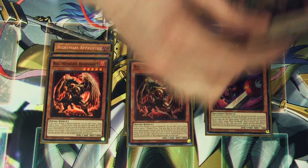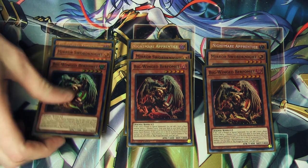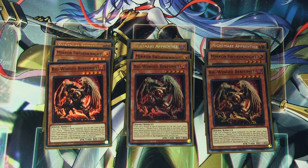We got three copies of Big Wing Burfomet. Burfomet on summon is able to add a level 4 beast monster and/or Chimera Fusion from the deck to your hand. The other benefit is that when it's sent to the graveyard as material for a fusion summon, you can target an Illusion monster in your graveyard and special summon it. So it's a monster reborn on top of being another full combo.